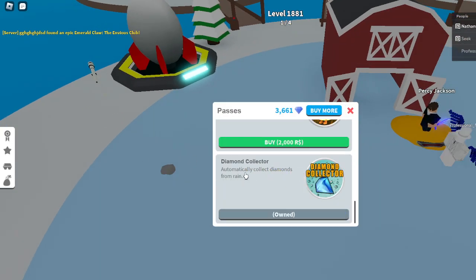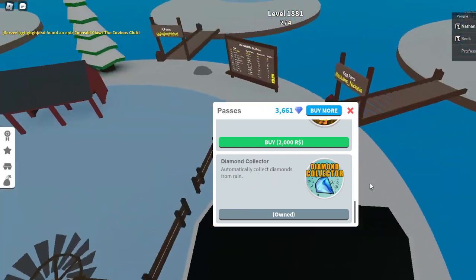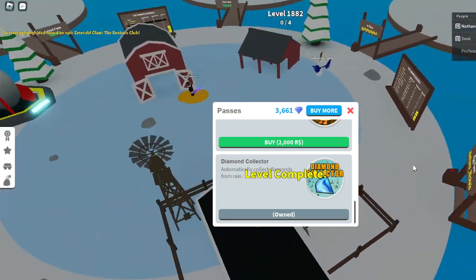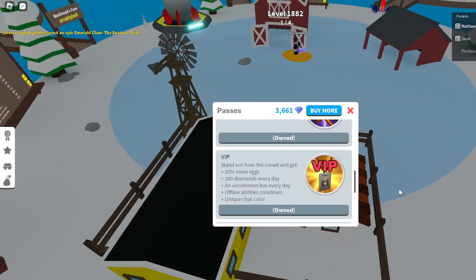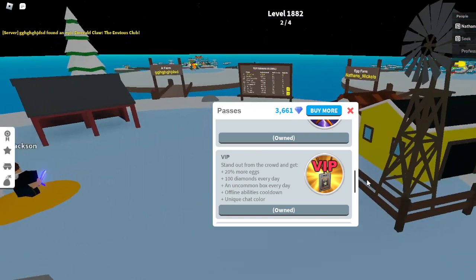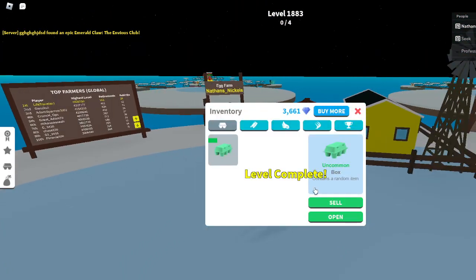On game passes, Diamond Collector is really good — it automatically collects diamonds from your reign, so you don't have to collect them every time and you can just go off and collect some diamonds. There's also VIP, which gives you a bunch of extra bonuses, plus 100 diamonds every day, and an uncommon box instead of a common box, so you get better stuff.